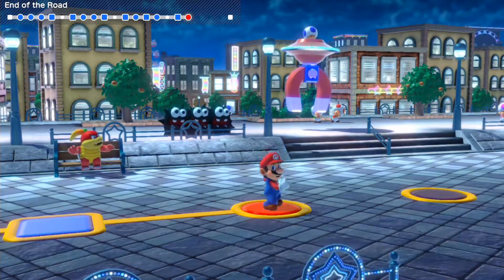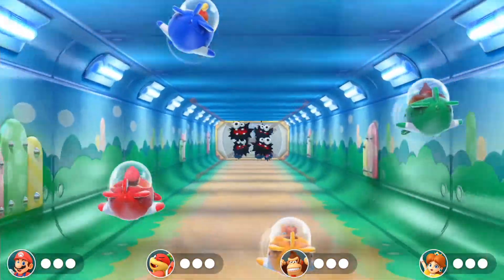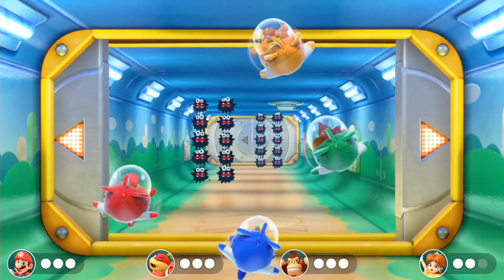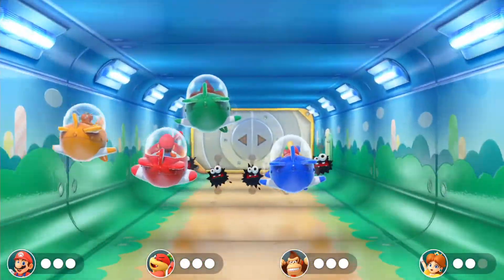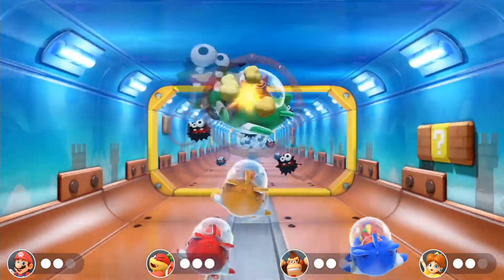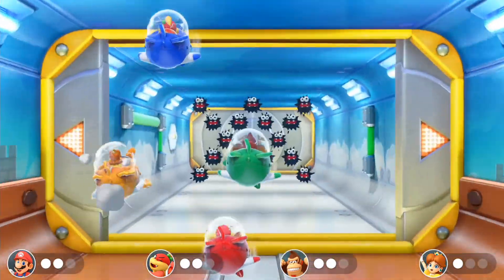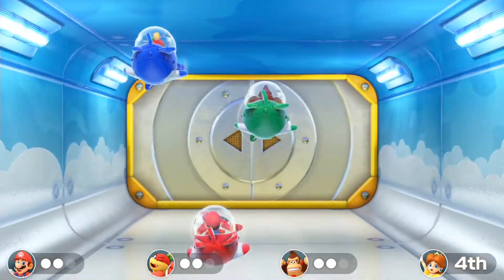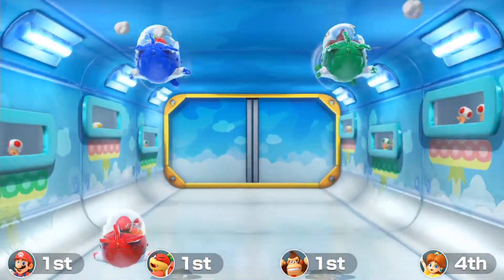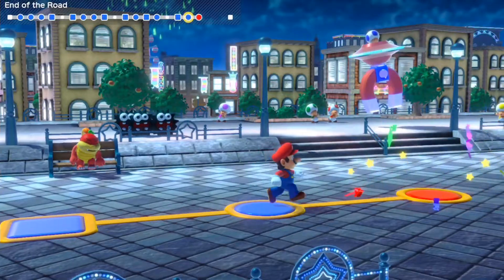Now let's move on to Fuzzy Flight Score, where we need to aim for first place. We've got Pom Pom, Donkey Kong, and Daisy as opponents. It doesn't really matter if we get hit twice, but if you get hit three times you'll have to restart. Oh — giant fuzzy! But we're actually in time for first. Computer players refuse to get knocked out, no matter what.